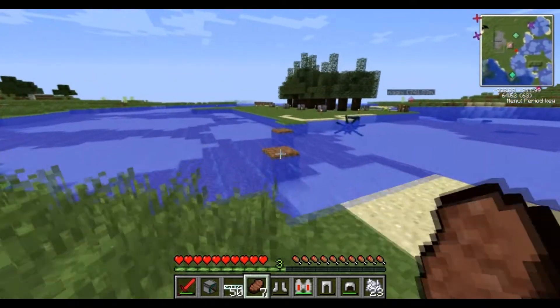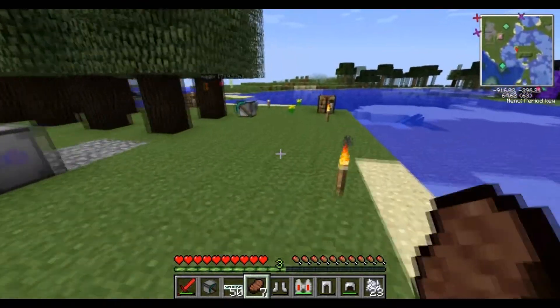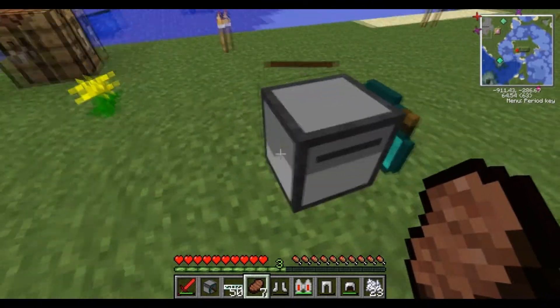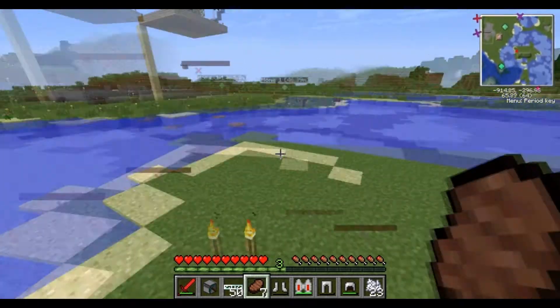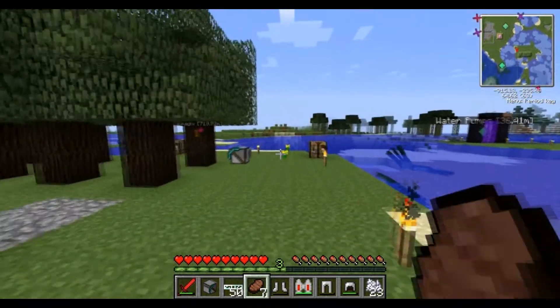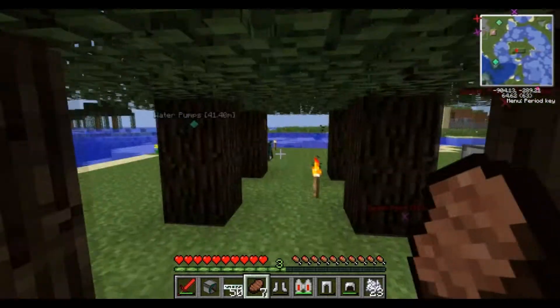Okay, I kind of lied to you guys again — super sorry. I said we were going to talk about power but we're going to dedicate this entire episode to the mining turtle. I want to show you what else it does. I showed you strip mines, and now we've got a little tree farm here with some rubber saplings.